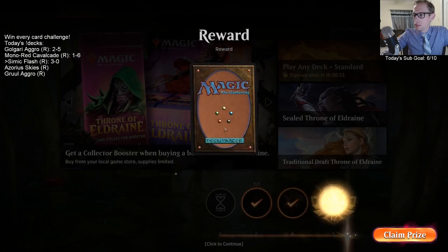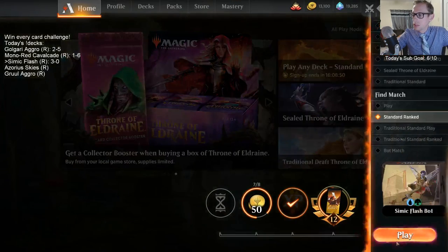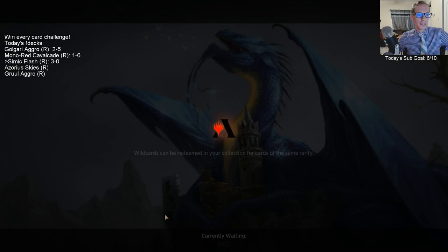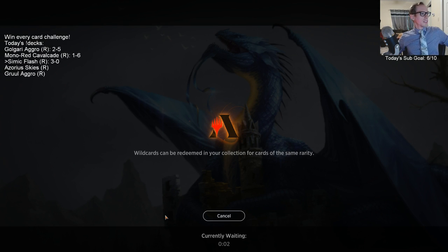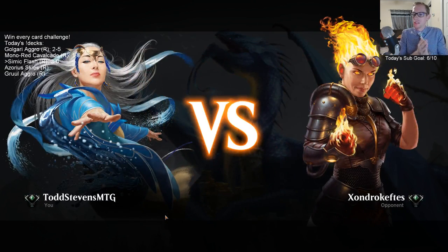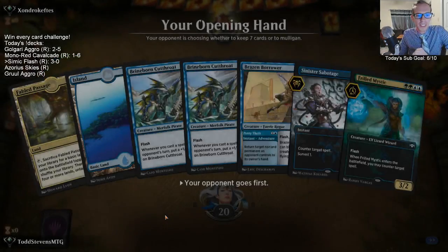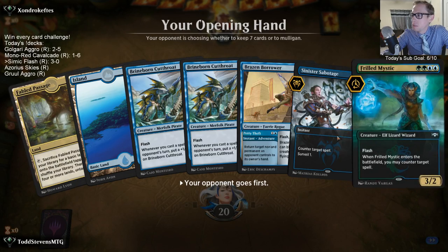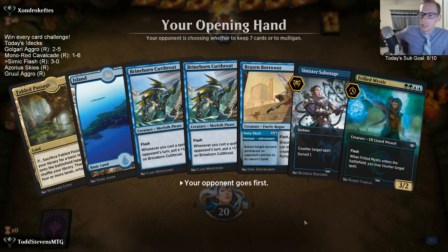Alright, it's 3-0! We're starting to find our deck here. Could we go 12-1? You know you're playing Simic Flash when the opponent rage quits — not sure if it was necessarily a rage quit. I still hate these Fabled Passages, but maybe they're necessary to try to get double green.